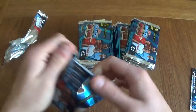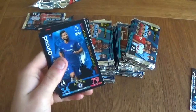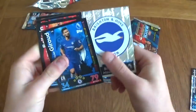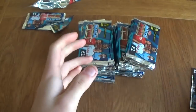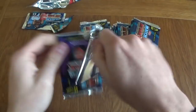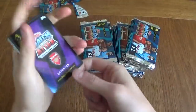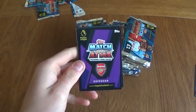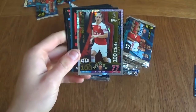Let's move on to the second packet. I can see we've already got a badge — a Brighton badge. Giroud, Bellerin, Ali, Benteke, Noble, and Patricio. Not a bad pack at all. Shame there was only one shiny which was a badge. We've got Arsenal Defender — who could it be? Bellerin. 100 Club Bellerin! So three packs in, we've got a 100 Club — that's actually really, really good.